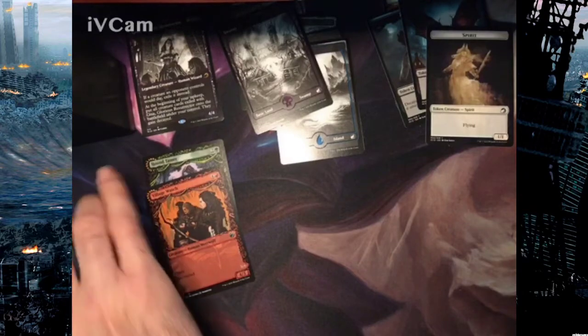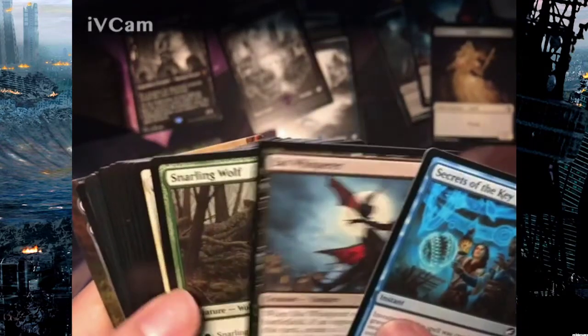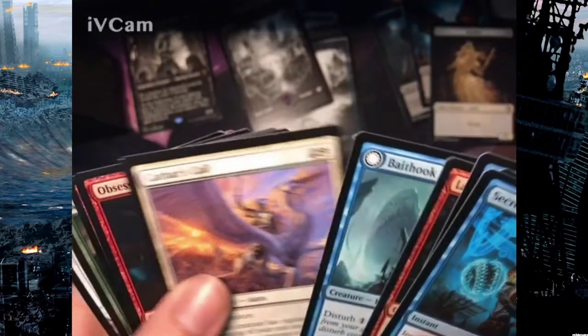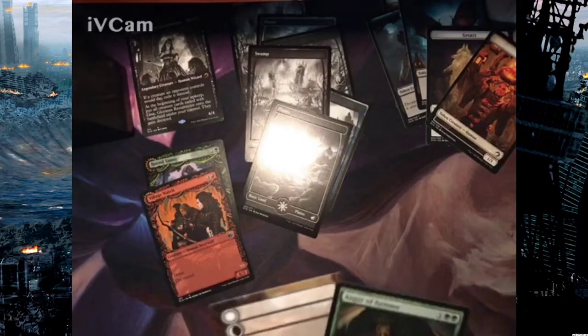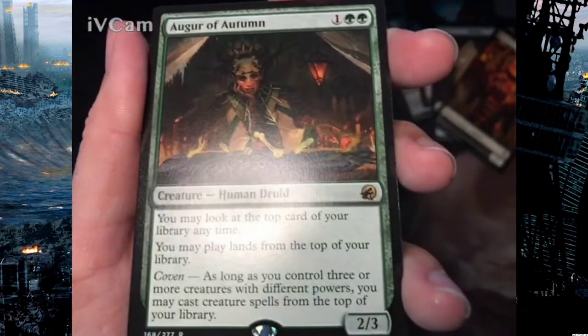Last pack. Probably the best pull overall would be the Jisa, but the Haunted Ridge is a really good card too — I'm using it in my red-black deck. Let's see: Secrets of the Key, Shadow Beast Sighting. We didn't get a Mountain — darn. Got two plains and two swamps. The rare is Augur of Autumn: get the top card of your library whenever you play lands from the top. Not a bad card.